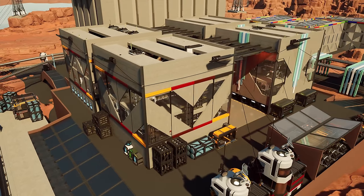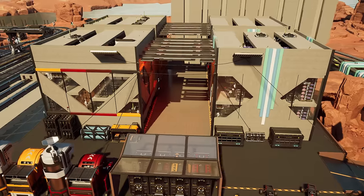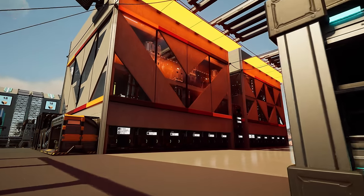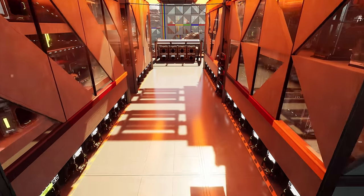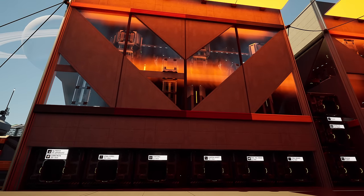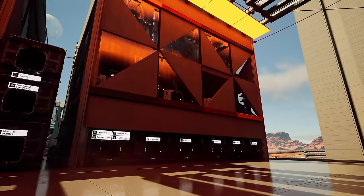Thanks to the power of blueprints in Satisfactory Update 8, you can even try making small storage factories contained in a single 4x4. These were one of the dozens of blueprints I made previously on this channel, and they serve their function. You can even group them up into alleys and imitate classical centralized storage. For example, I have done versions for iron, steel, electronics, weapons, packaged fuel, and even bio-waste.